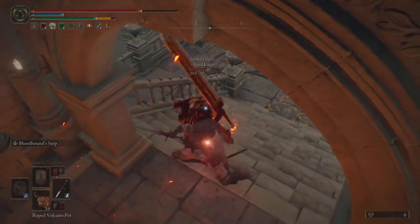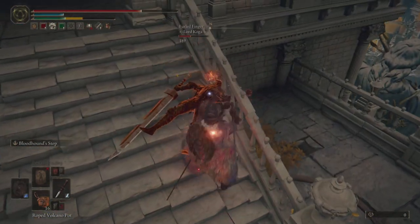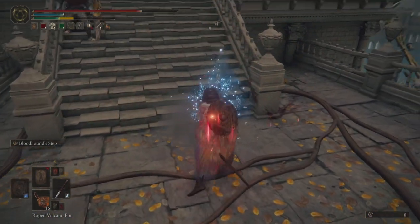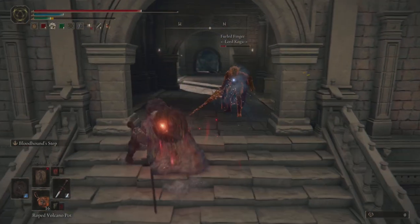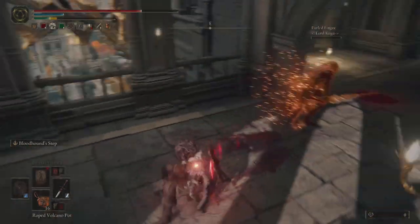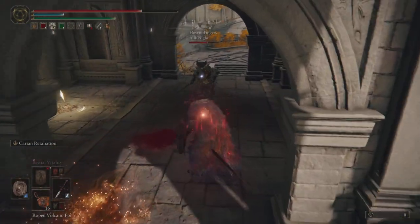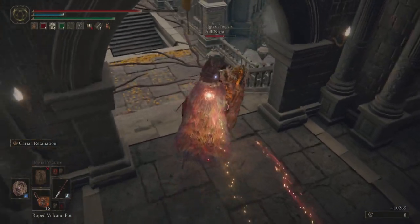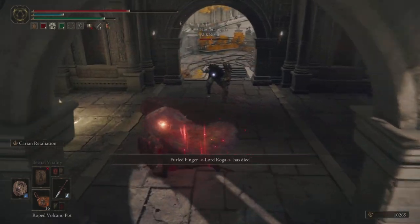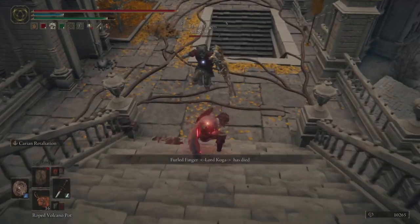Running heavies is great on a thrusting sword so I don't get hit in a trade. If I go for a light attack, even if they start their attack animation after me, I need to roll out immediately because they'll just swing and land their attack and I'll lose those trades. Eventually I land a couple of heavy attacks and get the frost proc since this is cold infused, and with the added stunlock benefit I'm able to come out on top.